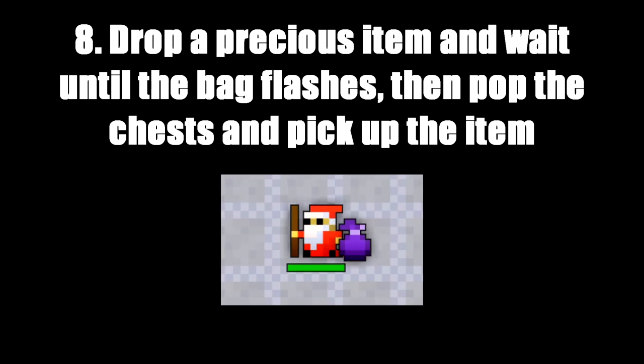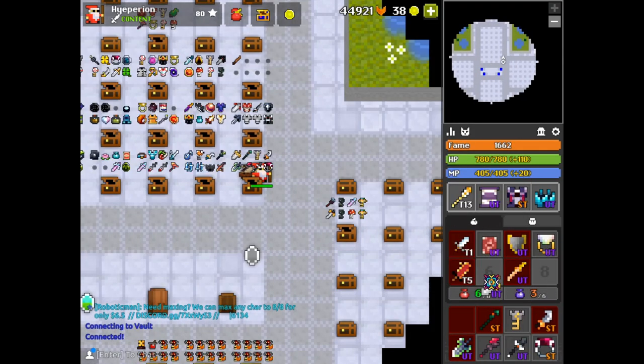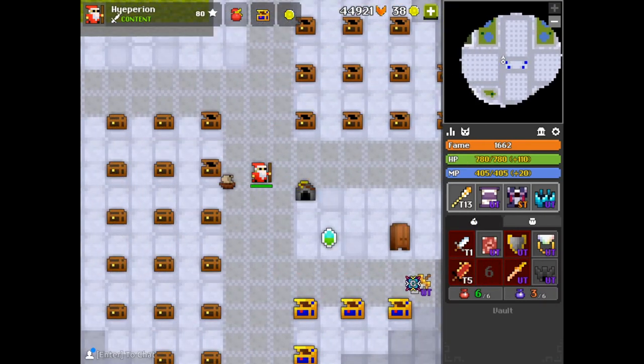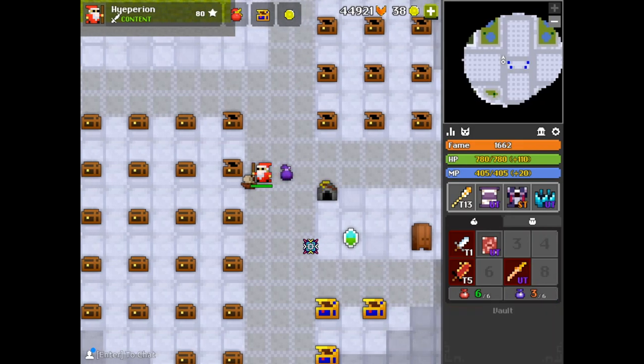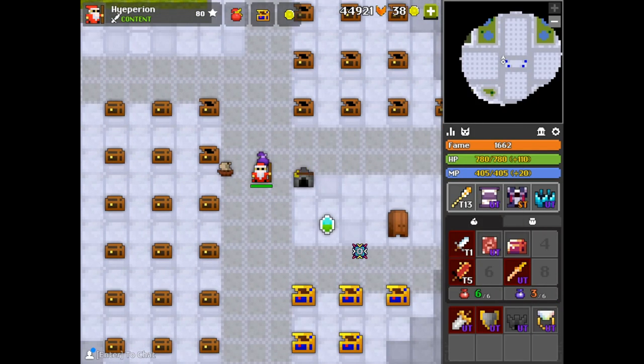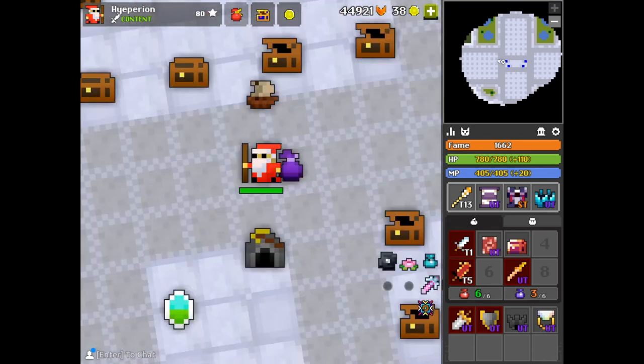Drop a precious item and wait until the bag flashes, then pop the chest and pick up the item. Oh my god, this again. I'll spice it up — Ogma, Omni, Sword of the Colossus and crown. One, two, three and four. Get the chest and we wait. I really hope I don't disconnect. Oh, the tension. My armpits are getting so itchy. What do I do? We're just going to have to pick up the items.